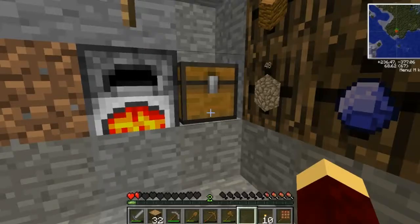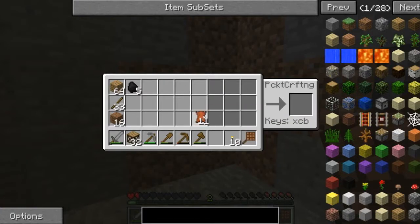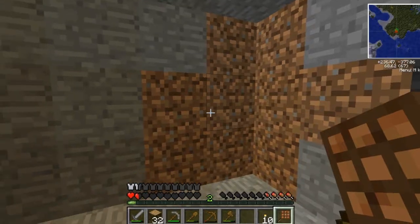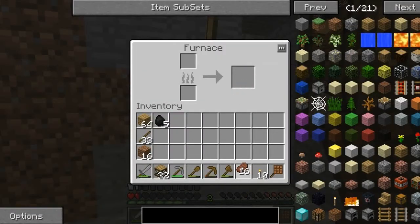I can make some pants and I can make some boots. Very cool. So I have some pants and I have some boots. Very cool. And my meat is done. Very cool.